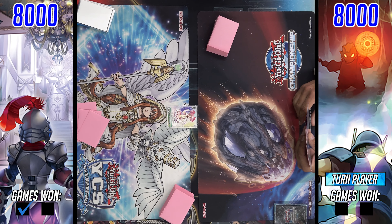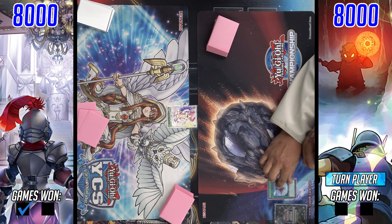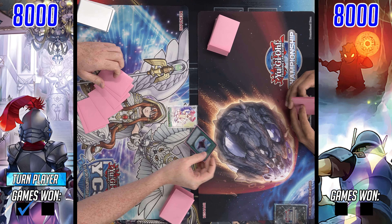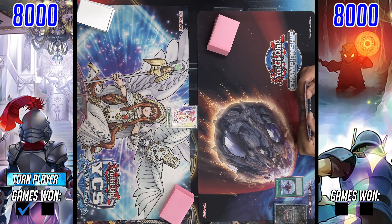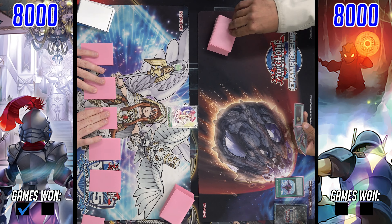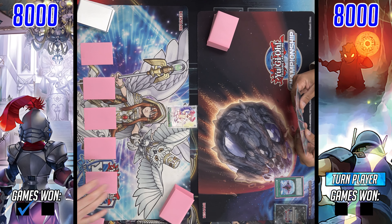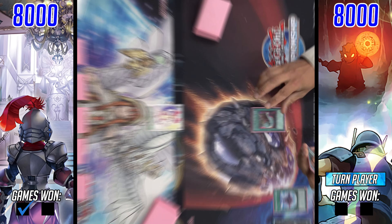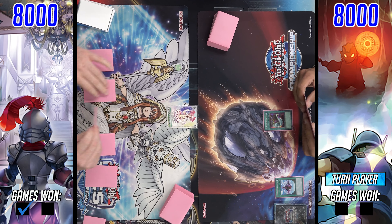So in game two — quick shout out to Imperium Duelist, check them out in the link below and use my discount code at checkout. Runic leads here with a very poor opening hand: D-Fissure, Set Rotation, Cosmic Cyclone, and some other cards. We'll see Labyrinth set five. And then — boom — Harpy's Feather Duster into set five.